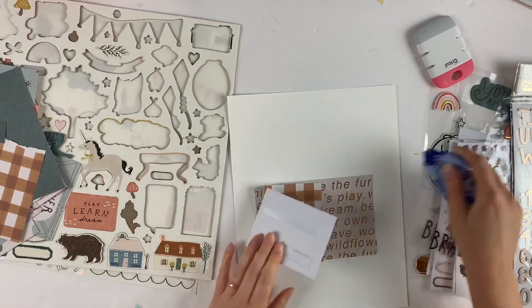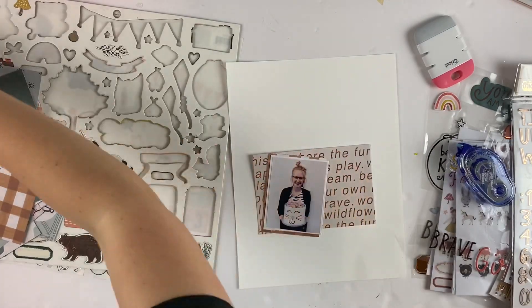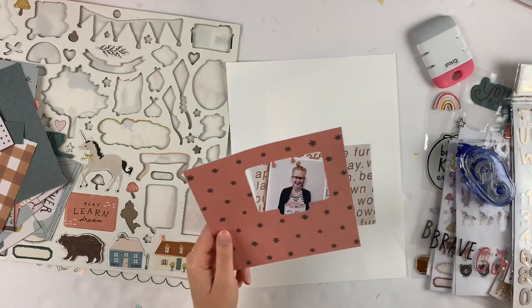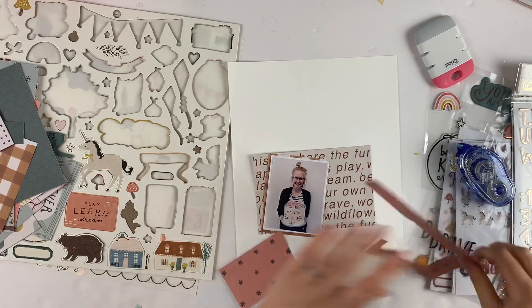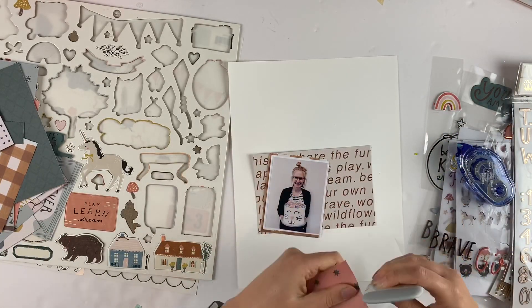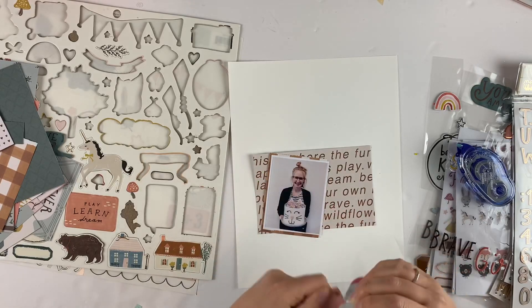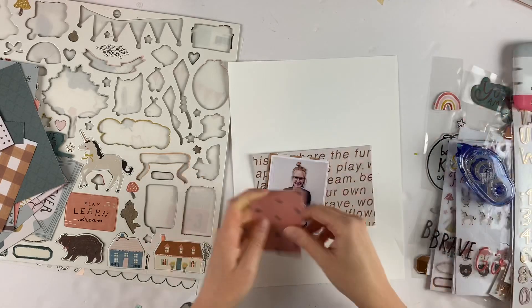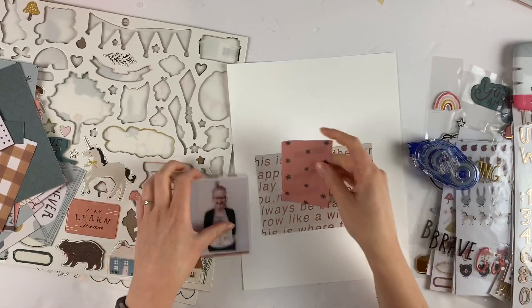I am exclusively using the Crate Paper Magical Forest collection. I am starting by using a bunch of my scraps to put layers behind the photo. I try to gravitate towards my scraps first before grabbing any new papers, unless there's a paper that's jumping out at me for layers — otherwise I try to use scraps.